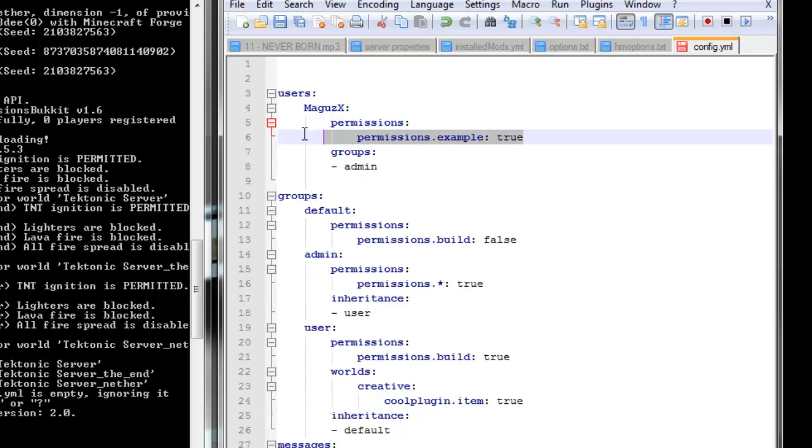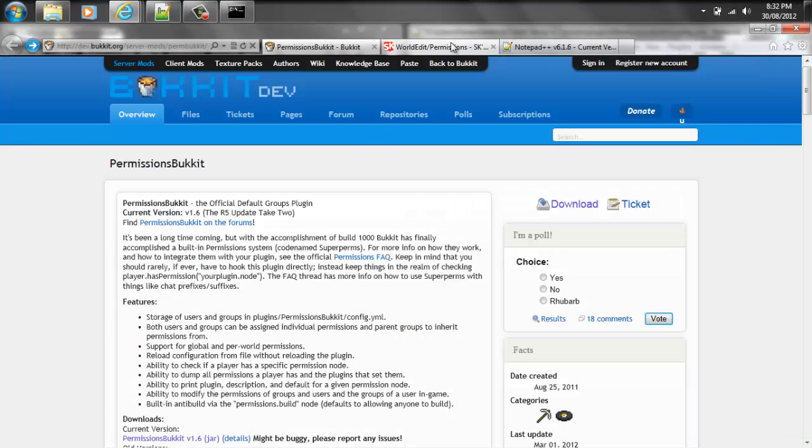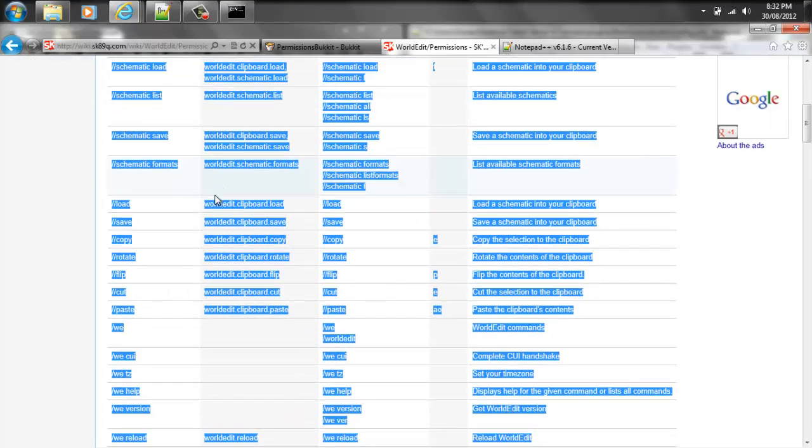Now keep in mind, this is only if you want a user to have additional permissions that are not part of the group that they're in. So like you could have three different people in the normal users group, but maybe one particular person from that group will have additional plugins at your own choice. If you wanted to edit in more, all you would have to do is press enter and do the necessary spacing. Right here is an actual permission node, and as a good practice, whenever you download additional plugins, search for the permission node list for that plugin. You may even want to copy it and save it to a notepad or favorite the page so you can come back to it.